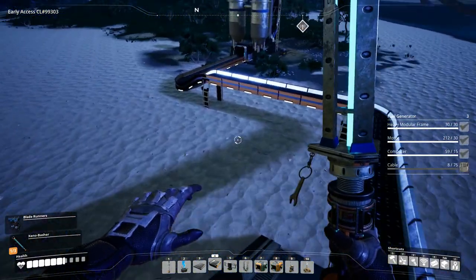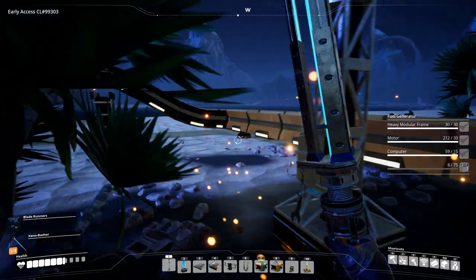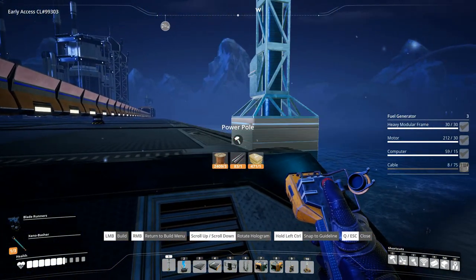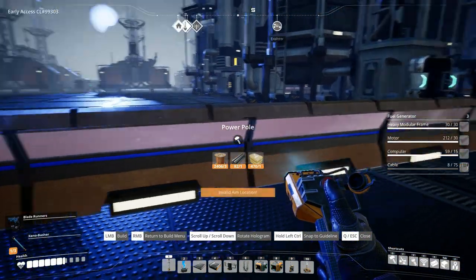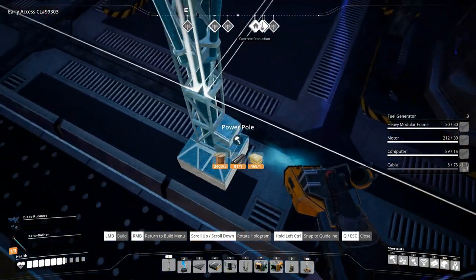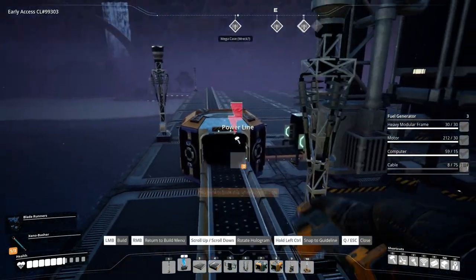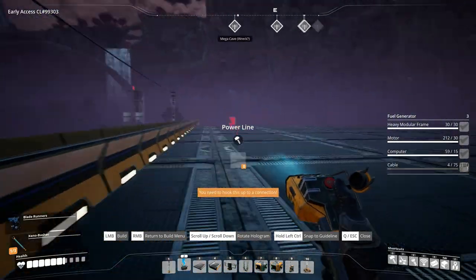Once this gets power it'll start producing. Very nice. Let's start working on some power poles. We'll put one over here, and one in here between these two. Oops — that was not my intention. You really get propelled quite fast on these Mark 4 belts. Step on them and you go flying.